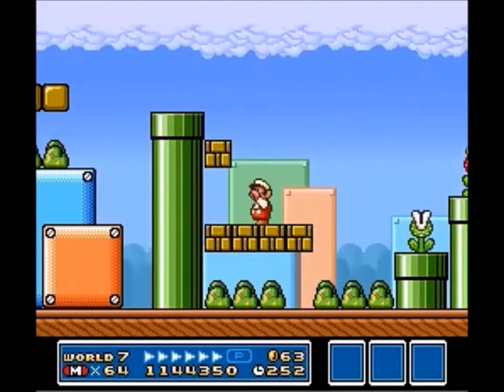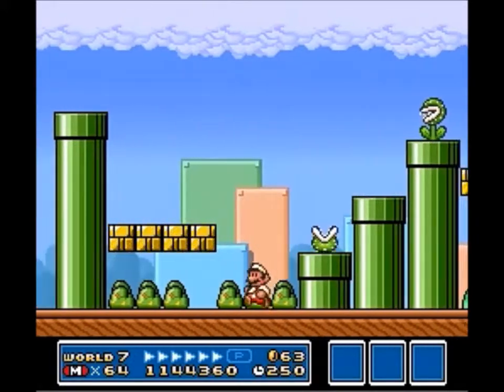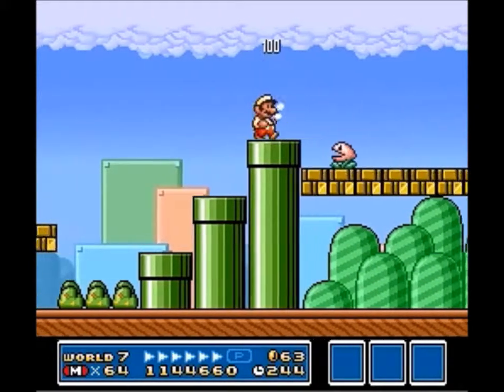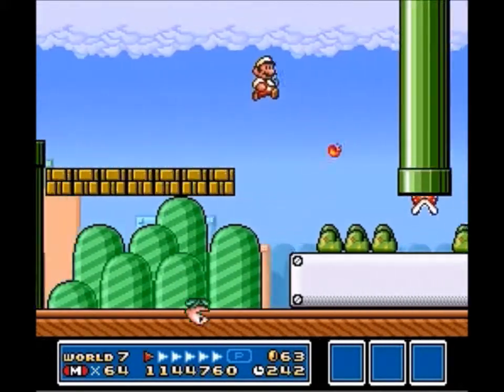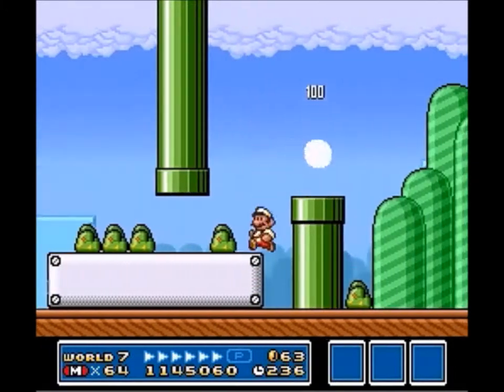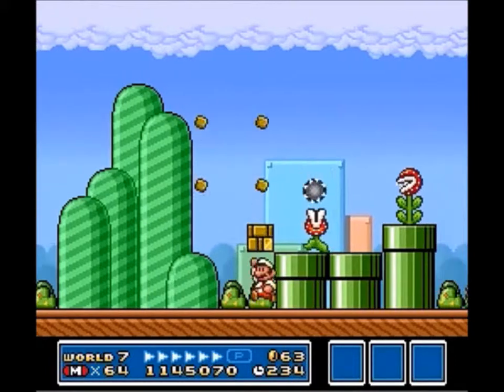The fire flower — you just gotta shoot a fireball and bam, they're gone. Going back to Super Mario World, they also updated the fire flower in that game and made it so every time you hit your enemy with a fireball, they would turn into a coin.